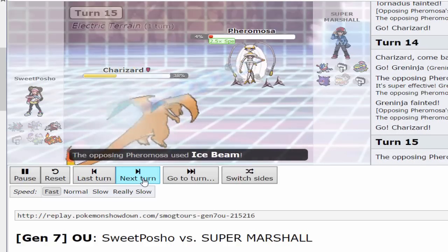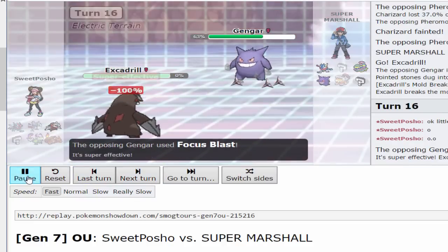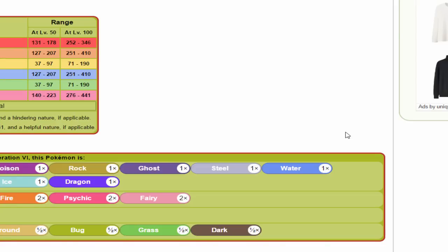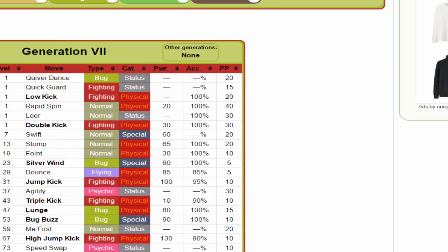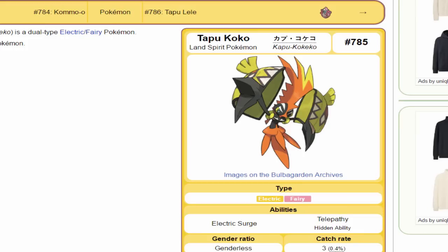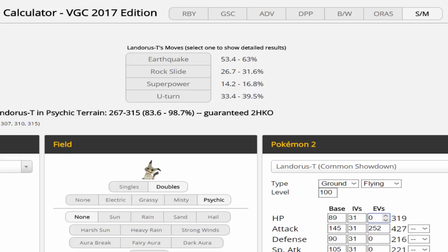You could blame the opponent's team for not being super bulky, but it doesn't matter. This thing is Deoxys reincarnated and it's much better — far stronger with better moves. Beast Boost is busted. I hate playing against Pheromosa. The only reason it's manageable right now is because of Aegislash being in the tier — they sort of cancel each other out. But yeah, Pheromosa is inevitably getting banned — it's too busted to stay in the tier. That's a fact, not speculation.